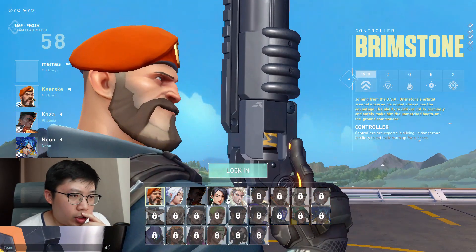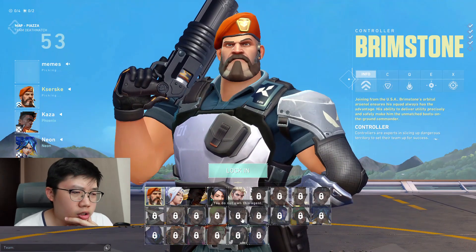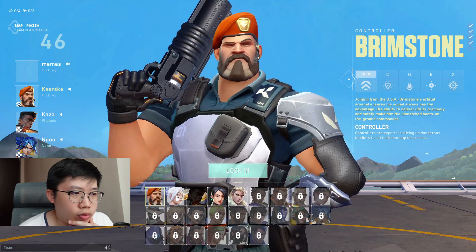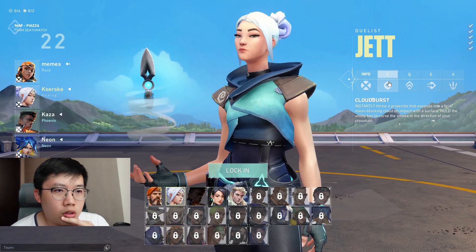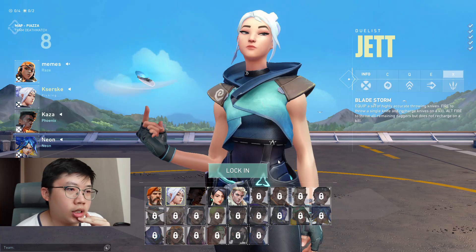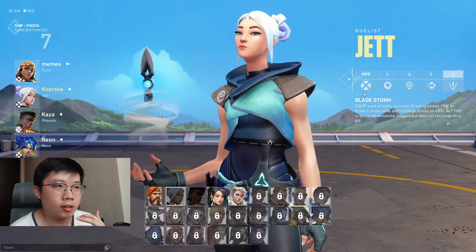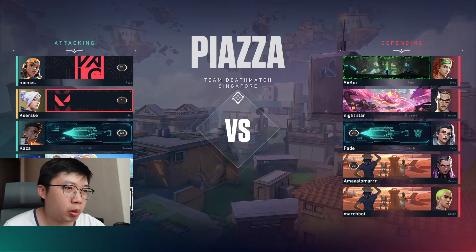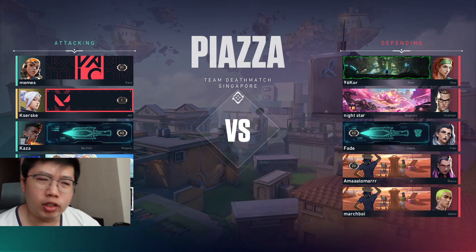I can only pick from about five agents — the rest I have to earn somehow. Looking at the abilities: this character instantly throws a projectile that expands into a brief smoke screen, and there's a throwing knife. This sounds like a fun character. Let's try Jett for my first game. I'm not going to have high hopes — I probably won't do well. I'm just hoping for more kills than deaths so I don't embarrass myself.